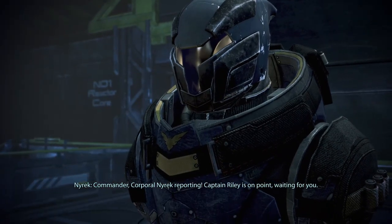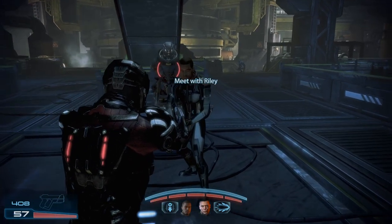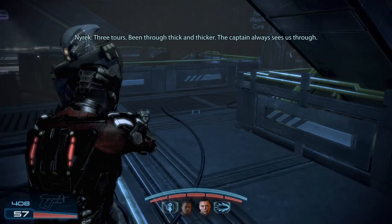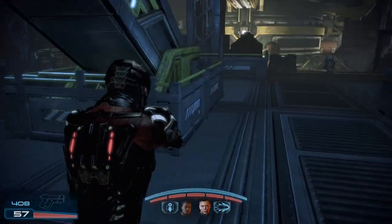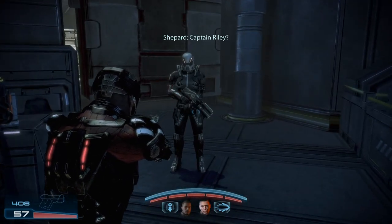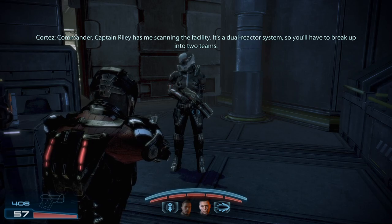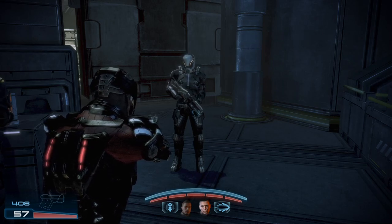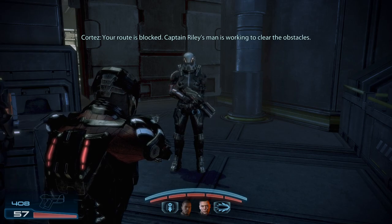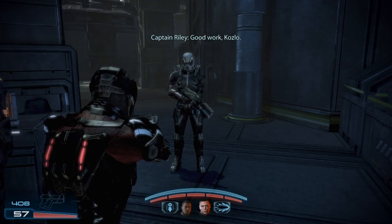Commander, Corporal Nyrek reporting. Captain Riley is on point waiting for you. Riley is standing just a few feet away. How long have you served in this outfit, Corporal? No, that's not Riley. The captain always sees us through. Commander, Captain Riley has me scanning the facility. It's a dual reactor system, so you'll have to break up into two teams. Roger that. The fuel rods for both reactors need to be unlocked before we can initiate a restart. Your route is blocked — Captain Riley's men are working to clear the obstacles. Good work, Coslou. I'll take it from here.